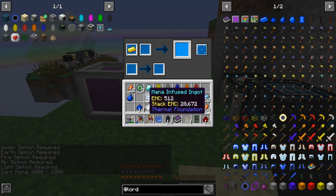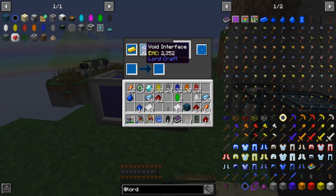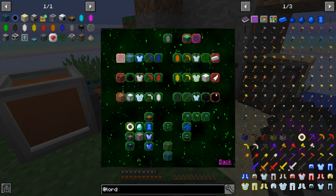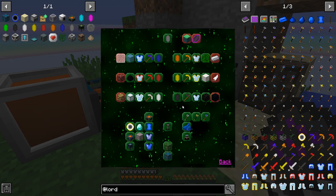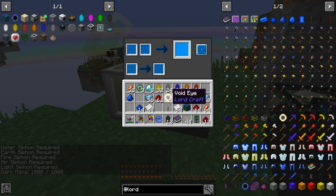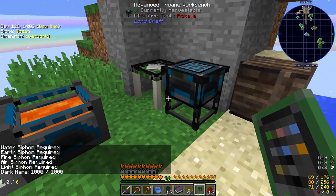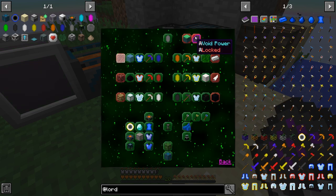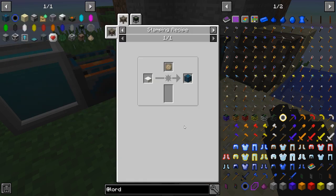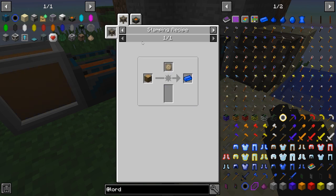Alright guys, so we're kind of at a little pickle. I did all the research that we're supposed to do, and we're still stuck on some of them — specifically the void research. If we take a look in the book, I've done all the research here, but we're stuck on all this void stuff. Everything down here is completed, but all this void stuff is still locked. I'm starting to remember that with this mod there is a dimension, and I think we have to go there in order to unlock the void tier of this mod.